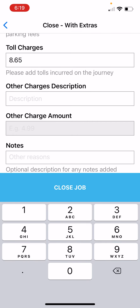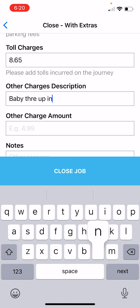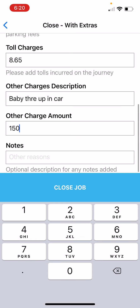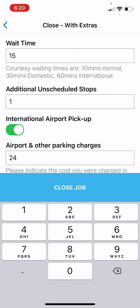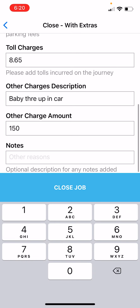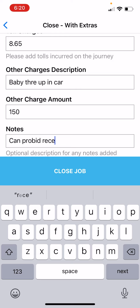At the bottom you've got anything that's a curveball — other charges and new amount. For example, let's say the child threw up all over the car. You enter other charges, describe it as 'baby threw up in car,' and put a cleaning fee of $150. Also, let's say they kept you waiting 15 minutes at the Linfield stop — that's not included for free. So combined with the 15 minutes at the airport, that's 30 minutes total wait time. You can scroll down, double check everything, and add any notes — for example, 'can provide receipts for cleaning.'